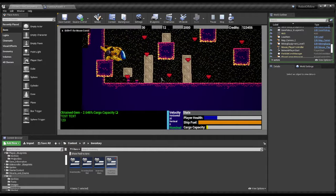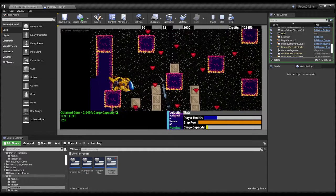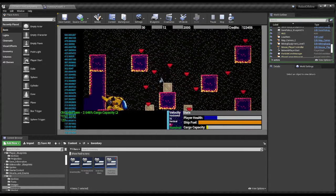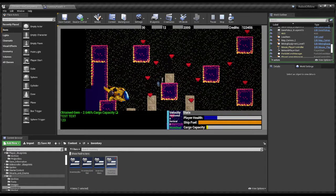Hey everybody, just want to do a little game dev update. Just finished working on the tractor beam — this is a little projectile that shoots out, connects to an object, and then you can move it around.